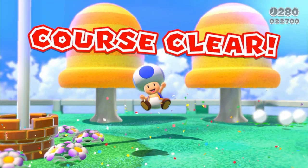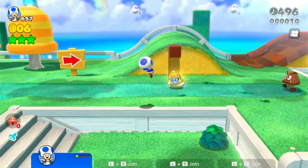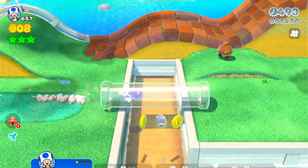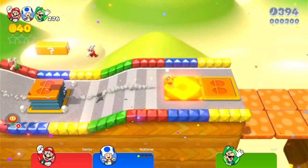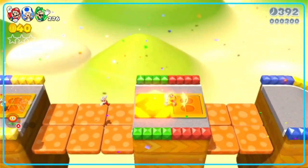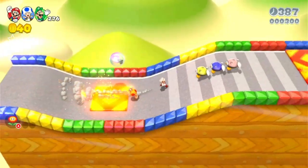One in-game second at the course clear screen is 50 points. For example, if you finish the level with 400 on the top right of your screen, you will get 20,000 additional points. All this basic information is necessary for score hunting, because you will need to know what is most valuable. This knowledge could also come in handy when you and your friend are competing to see who gets the most points at the end of the level for a cool crown that the character wears.